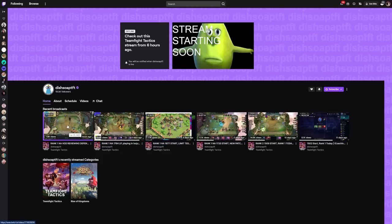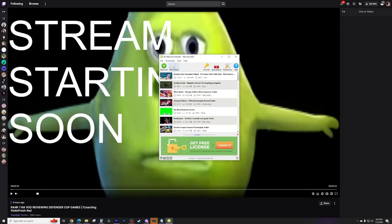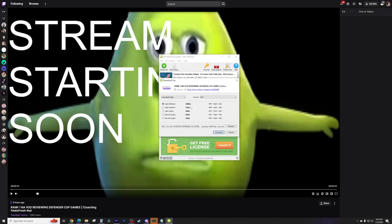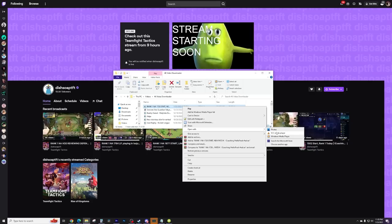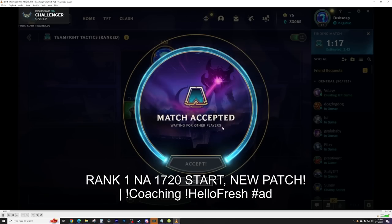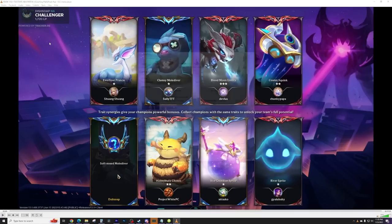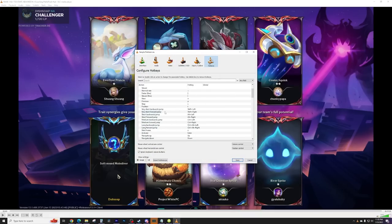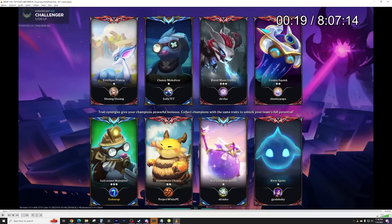Once you're on his stream, look for his most recent VOD, click on it, copy the link, and download it. The one I use is called 4K Video Downloader — just paste the link and it'll download. I like using VLC Media Player because there are a lot of options to fast forward and rewind really easily. Go to preferences, click on hotkeys: Shift+Left/Right for very short scrubs, Alt for medium, Ctrl for bigger, and Ctrl+Alt+Left/Right for long jumps. You can skip through VODs very easily.